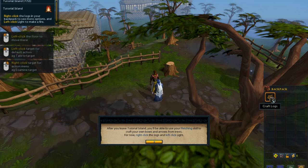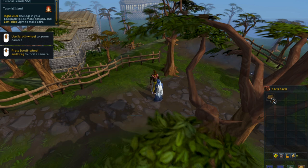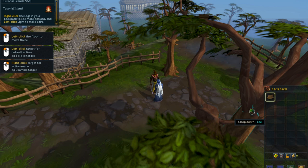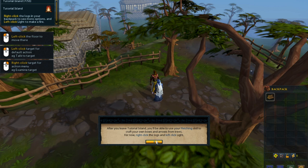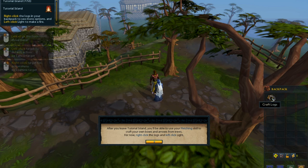Right click, left click. Right click the logs, then left click the light. Right and left. What the heck am I doing wrong?